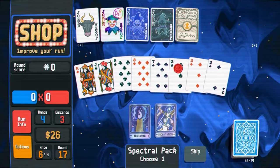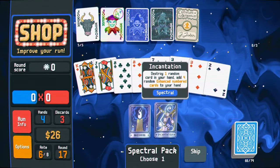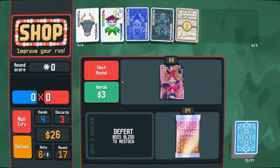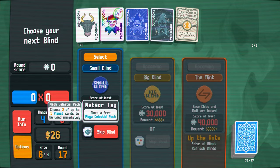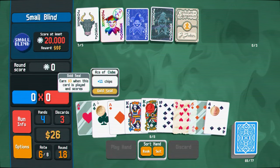Purple seal please — I have so many purple seals, I don't even know what to do with all my purple seals. One random, yeah, whatever, go ahead. More glass cards — see if I care. Don't need that. I should start saving money. This bowl actually does something useful though.